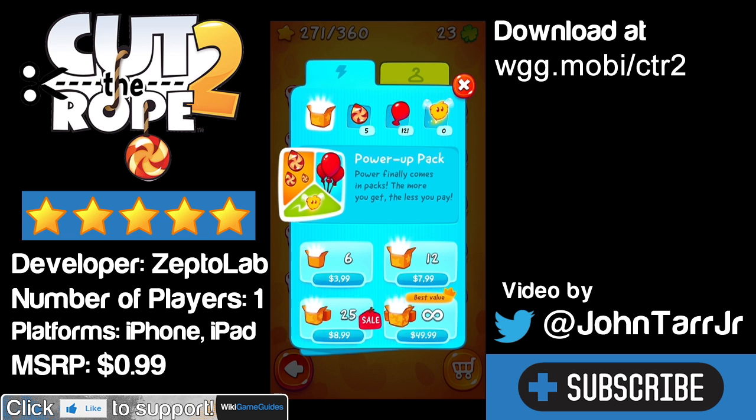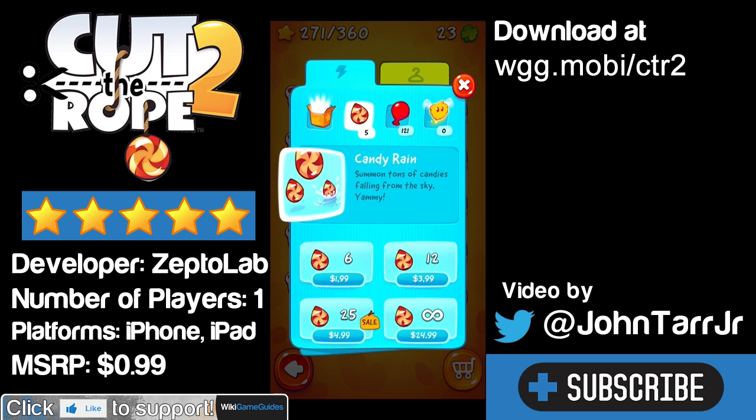They show the prices on the buy screen, not at the confirm screen — unlike Angry Birds Go. The candy rain basically makes it very easy to finish the level: it just rains tons of pieces of candy from the sky, which usually picks up every star and finishes the level instantly. So it's kind of just like a cheat card to finish levels instantly.